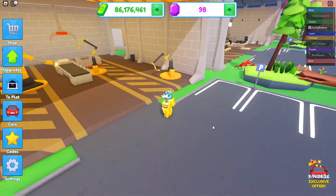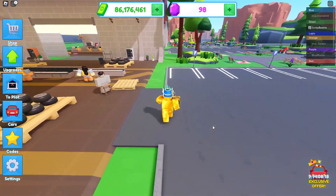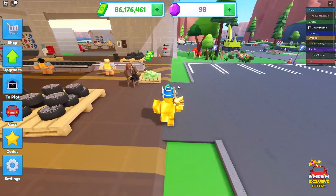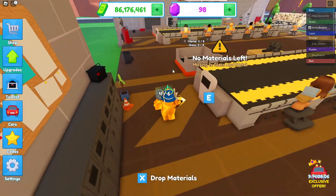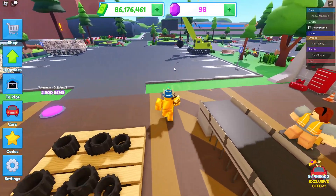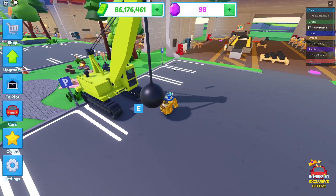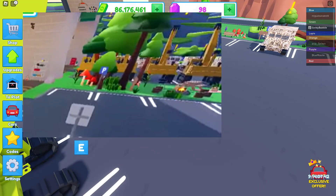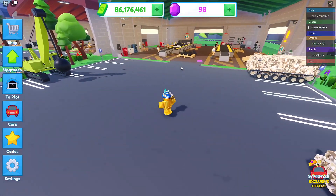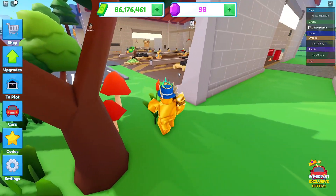They added customization to the game which is pretty cool, but it kind of messed up the colors — it looks really weird. Basically, customization means you can customize your car: pick colors, put different wheel rims on, change interior and stuff like that. These cars were supposed to be a gray color. The military colors haven't changed, but these ones are now different — this one is dark green, this one's light green, they're all different colors now, which is kind of weird.